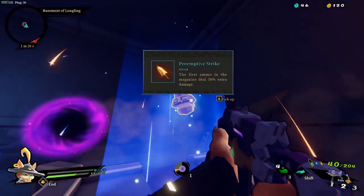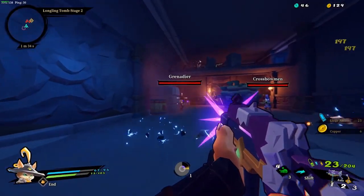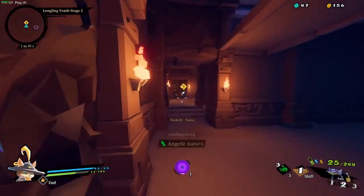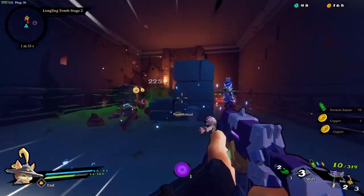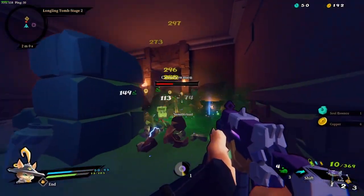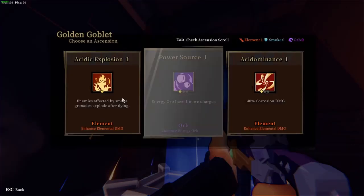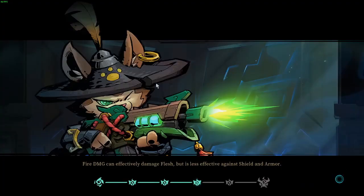Wow I actually took damage from that. Looking for Prism now. Need a different ammo type. Time to actually try. Yeah, fire corrosion, that's what I said. I'm already like, ooh energy orb, that's fun.